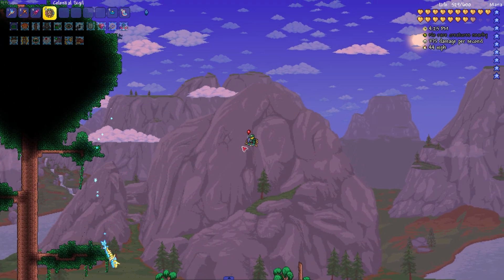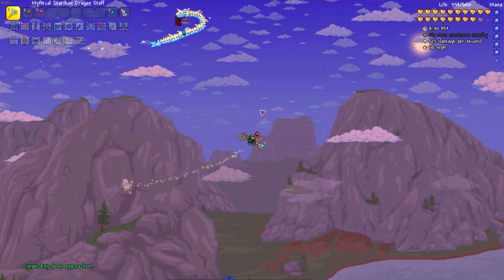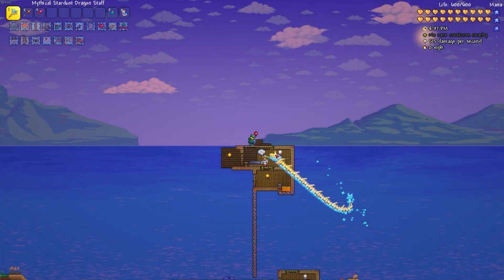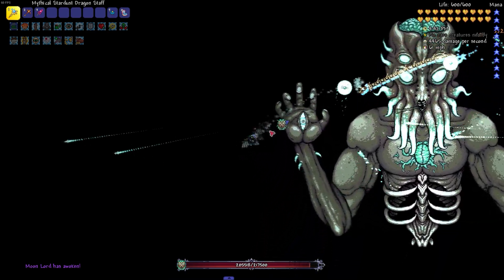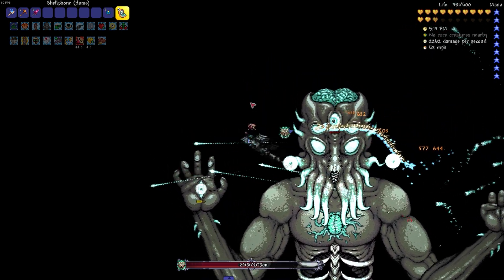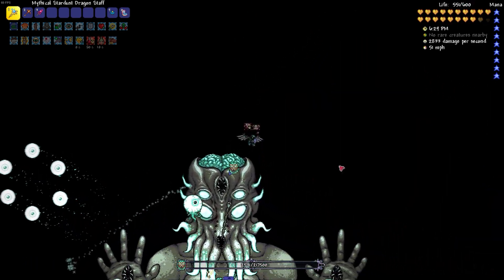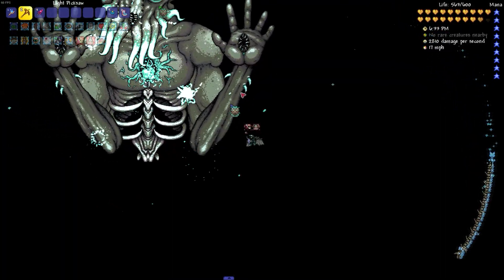Now that my flight problem was solved, it's time to take another crack at the Moon Lord. For a bit I was using only one summon slot for my Stardust Dragon instead of using multiple. But then I realized that's stupid, because if I was allowed to abuse that for Abigail, why shouldn't I be allowed for the Dragon? So yeah, I killed him. Easy peasy, lemon squeezy, if you ask me.